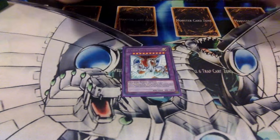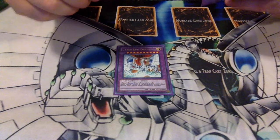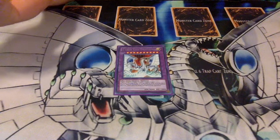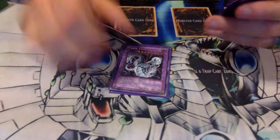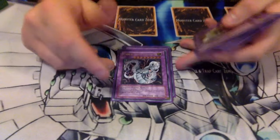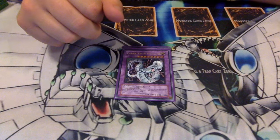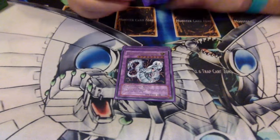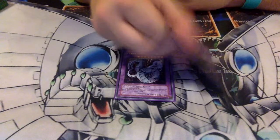Moving to the extra deck — one Cyber End Dragon, the classic staple with piercing and 4000 attack. One Cyber Twin Dragon for when you go with two materials — it comes out as a 5600 attacker with two attacks, so you can easily break through your opponent's lineup, although you still have to watch out for the 2800 Powerbond backlash.